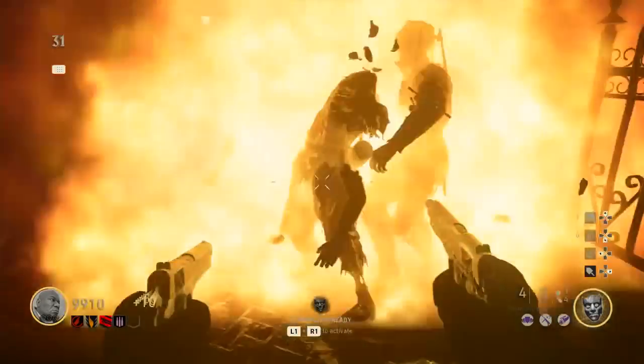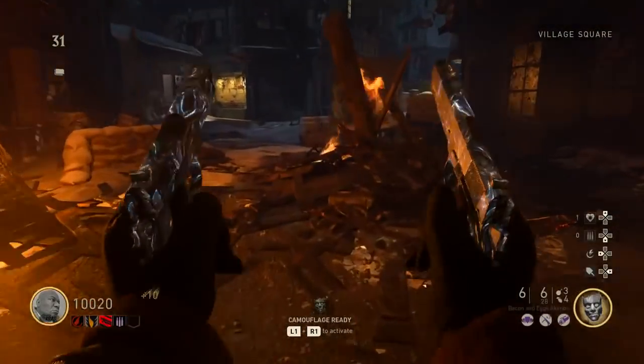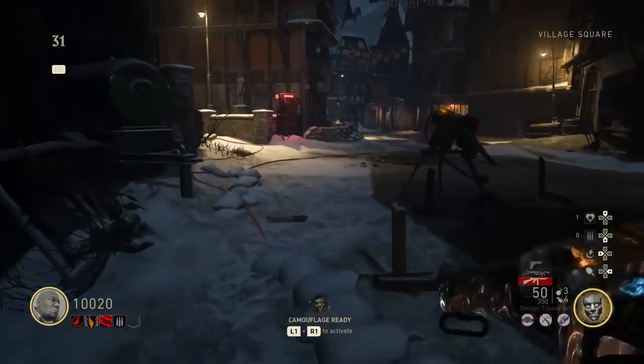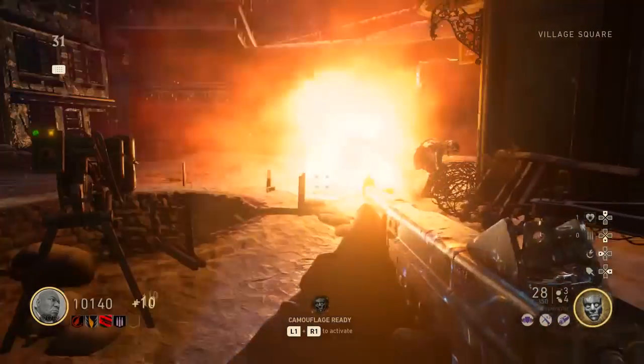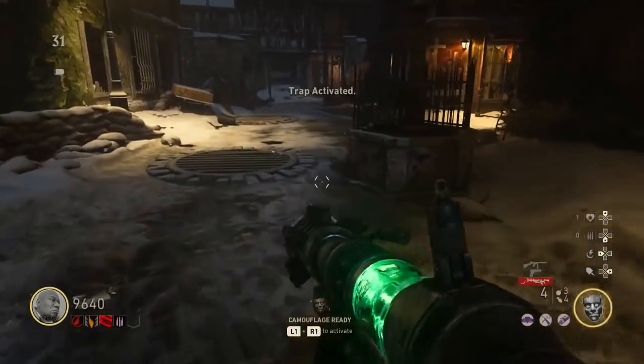And last but not least, the Pack-a-Punch M1911s. This will be good for dealing with the boss zombies up until around round 30. At round 30+, they become bullet sponges, and the only way you can kill them successfully is by using traps. You can also use the traps to kill regular zombies as well — you're going to be using traps a lot here.